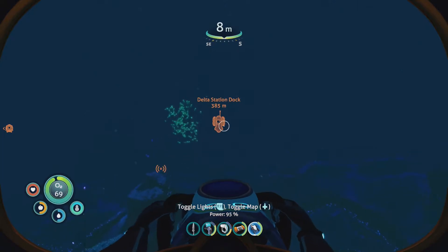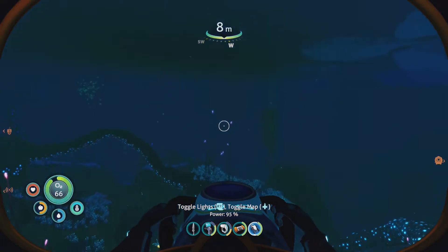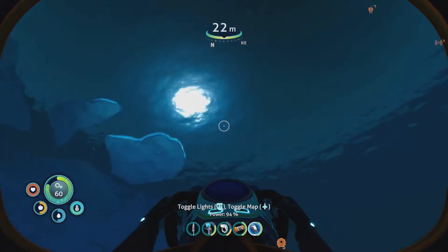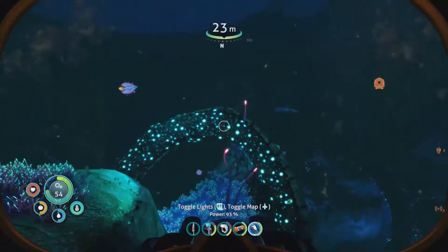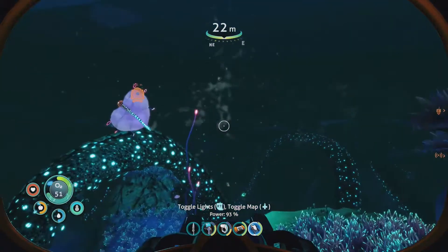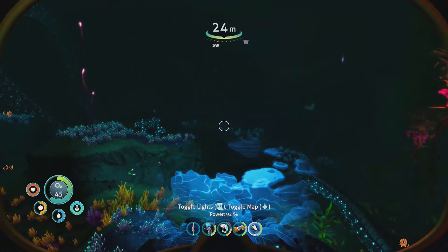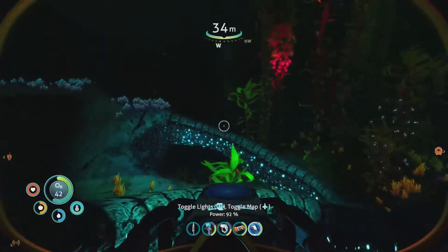Let's probably go somewhere else, because that's not it. Yeah, that's where we were. That's the Delta Station. Hello, Peeper. You could use some food. Not the bladderfish. They had a family. We don't know that. There's literally like three others around them. Don't eat the bladderfish — it's full of pee.